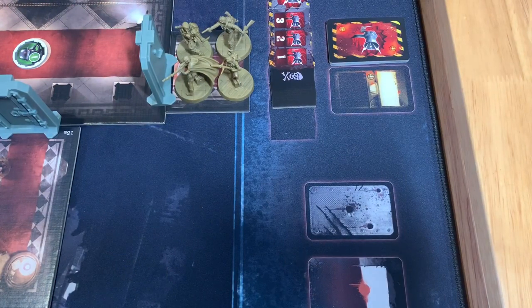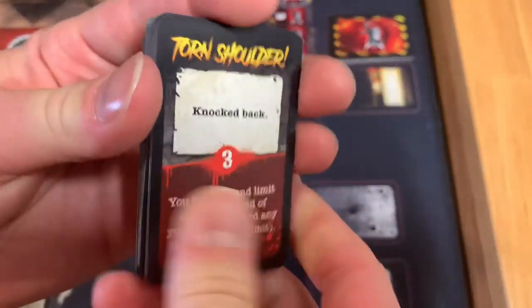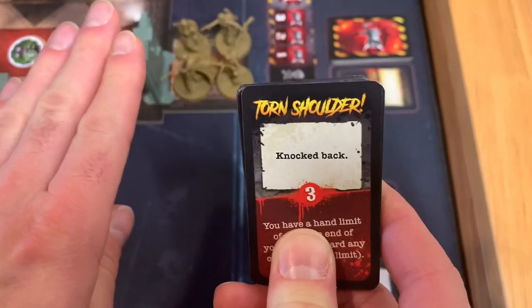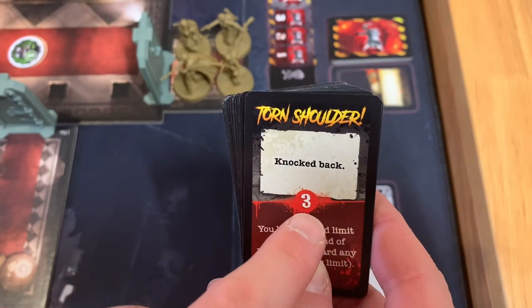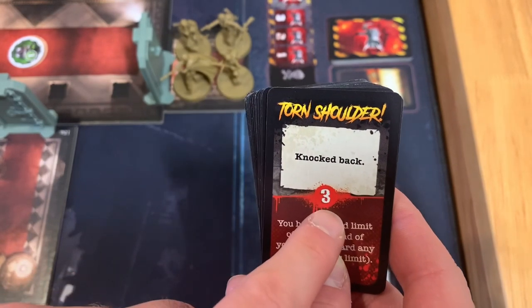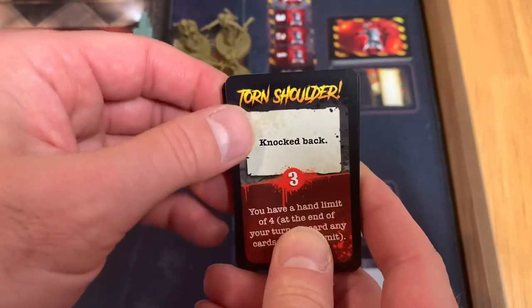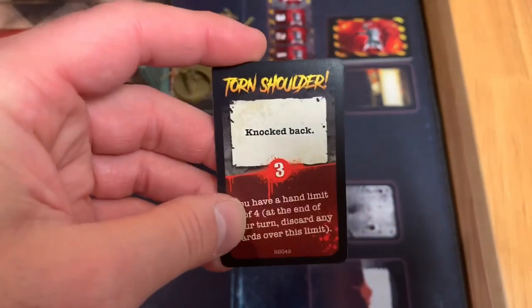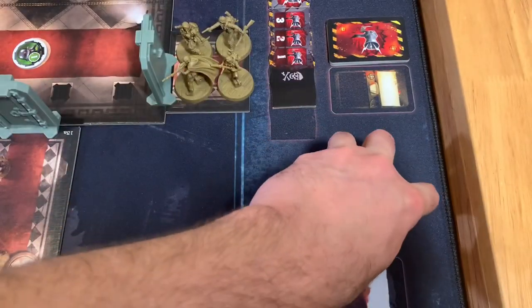Next is the wound deck. When we take a wound — if we didn't roll enough defense to prevent it — we draw from this deck. For example, if an enemy hits us for seven and we only rolled a two on our defense dice, we'd be over the threshold of three and would have to apply that wound card, keeping it as a permanent wound next to our character. If you ever have too many permanent wounds, you're going to be downed and potentially captured by the enemies, which means you're out of the game.